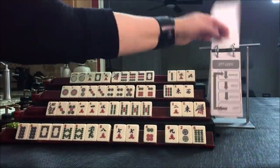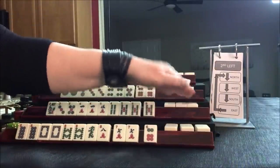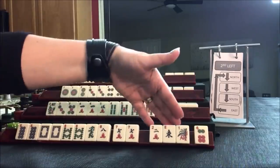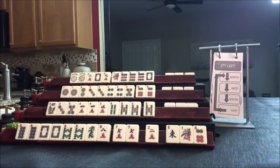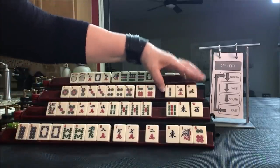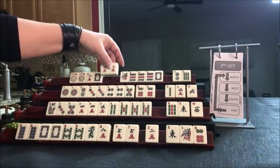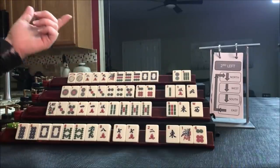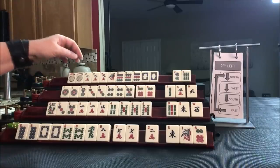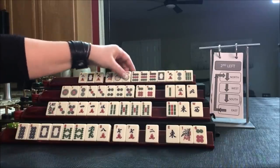Second left: East to North, North to West, West to South, South to East. We were looking for eights. Let's give up the 6-dot — instead of passing year tiles, let's pass those three. No keepers for South or West. North got a nine — like numbers with nines, maybe. We have to make a choice: like numbers with nines, or give up the nine and stick with the year. We need flowers badly.